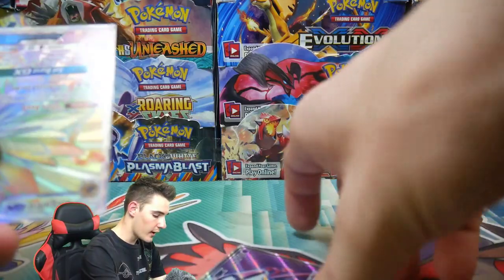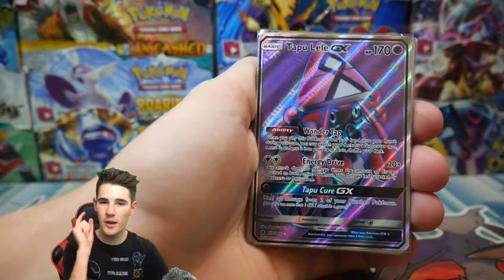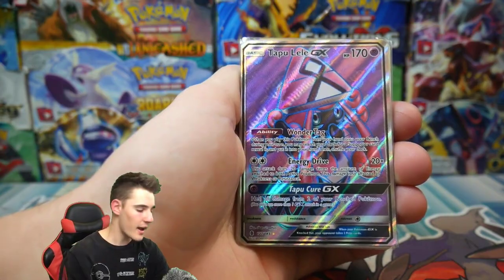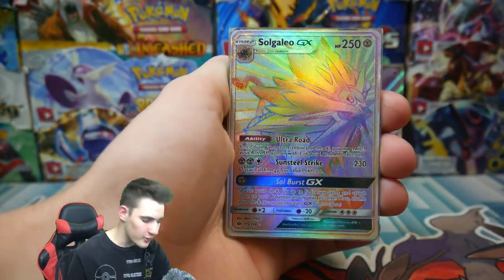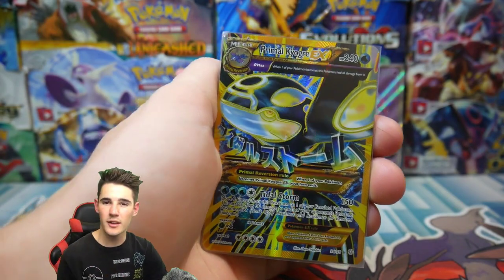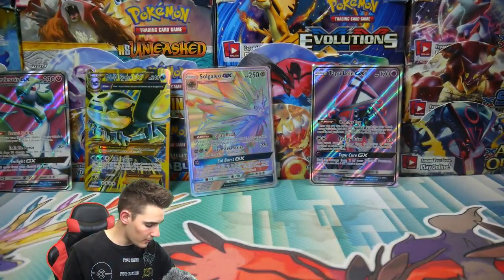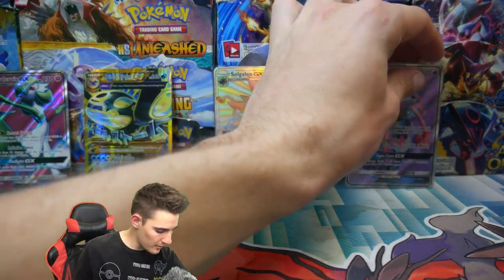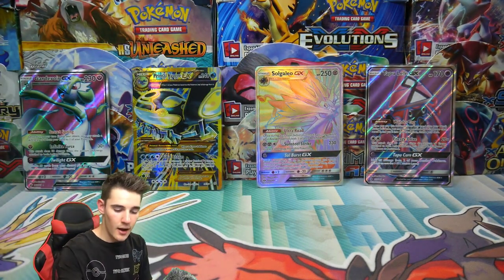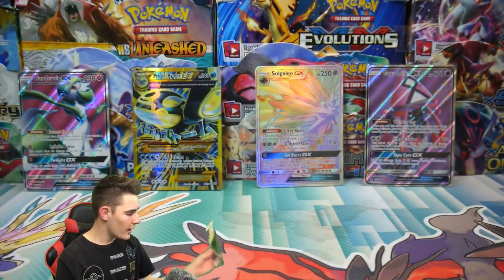Now before we go any further, let's have a look at these cards. We have the Tapu Lele GX full art, one of my favorites, and we are still looking for the secret rare and the hyper rare version of Tapu Lele GX. We have the Tapu Lele, we have the Solgaleo GX hyper representing Sun and Moon base set, then we have the promo Kyogre EX representing Ancient Origins, and then we have Gardevoir GX representing Burning Shadows. I randomly chucked in a Snorlax GX — just randomly, I don't know why, but I did.